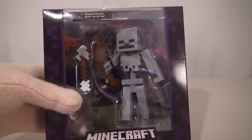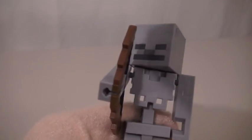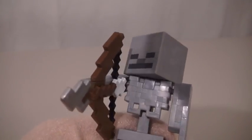Now time for the arrow firing skeleton. Time to pull this out of the package and check out this arrow firing bow. Oh, and look, he comes with an arrow. Spring loaded action. One click of the button and... oh, my other eye.